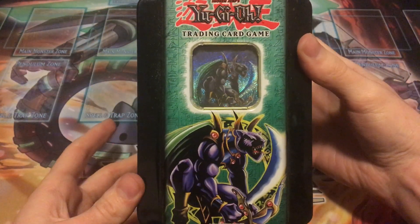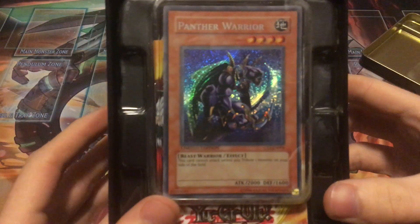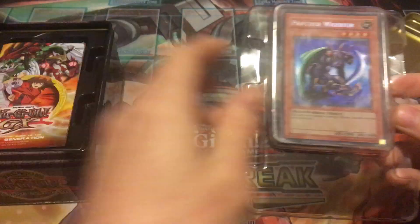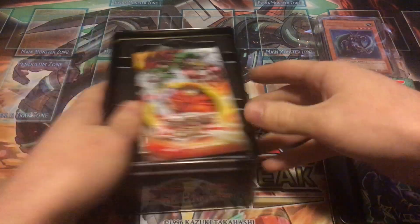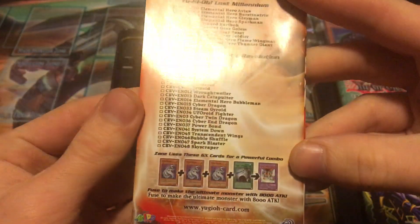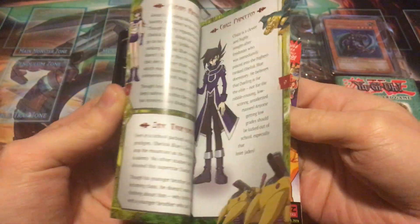There it is — Panther Warrior, awesome looking promo. I'll keep that in the wrapper for now and take a quick look at the pocket guide. These are always pretty cool — it has some set lists and popular cards you might want from those sets. And it mentions Shonen Jump — I wish they still did Shonen Jump.